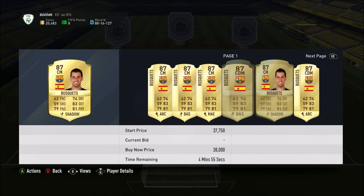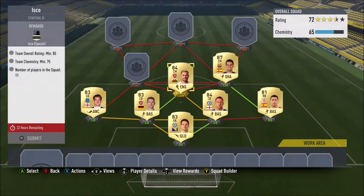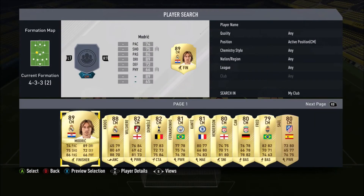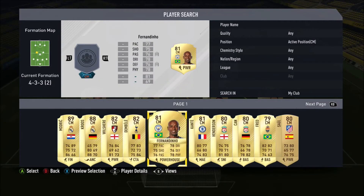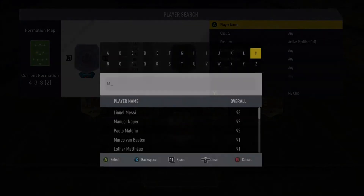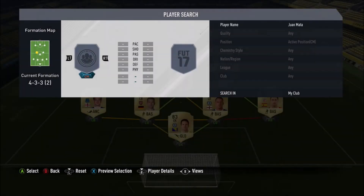Then we have Busquets. He's going for double what I paid for him, but I want to use the new player for the squad instead — he's going in place of Busquets because I really like him so far. He's a bit slow and a bit defensive, so he's got more of an attacking role.